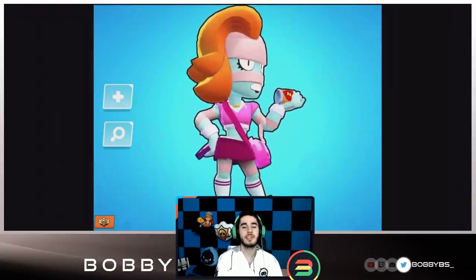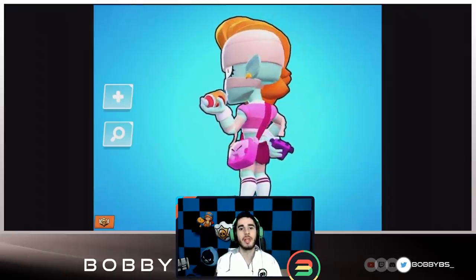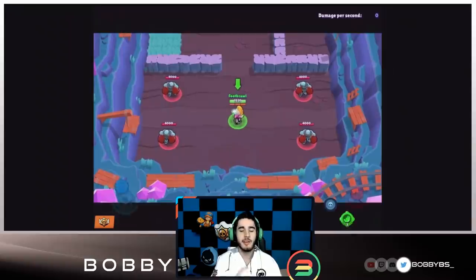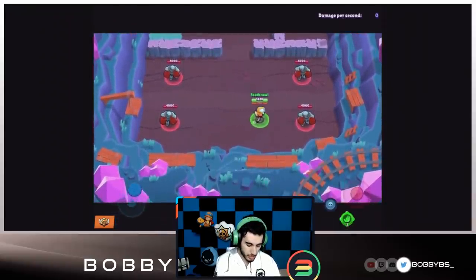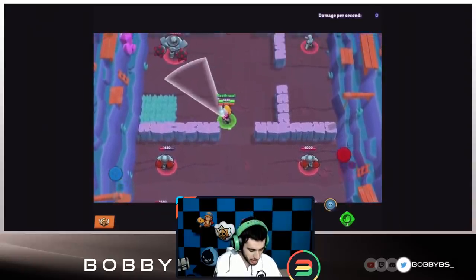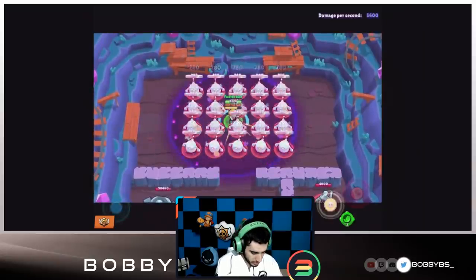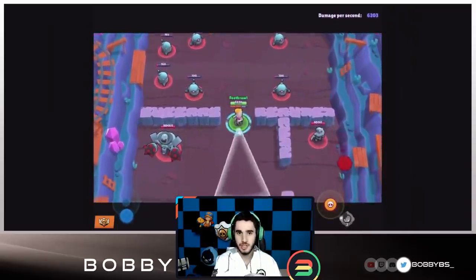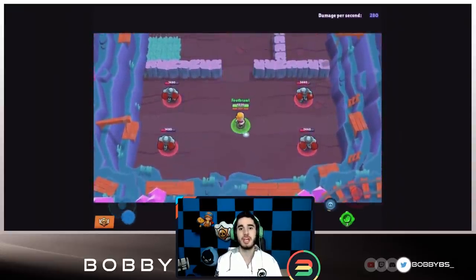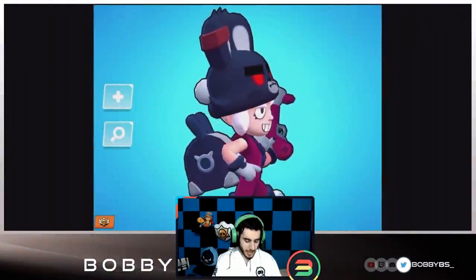Now we have the new EMZ skin — I believe this is her first skin. It's a decent looking skin, not one I'm super excited about, but it's definitely a change for EMZ. This skin costs 500 star points, so it's on the cheaper side — basically a recolor, which is why they charge less. You can also see EMZ's gadget being used here — she goes into a bunch of robots and pushes everyone back. As I mentioned yesterday, this is actually a really good gadget because it pushes enemies to the range where EMZ does max damage.